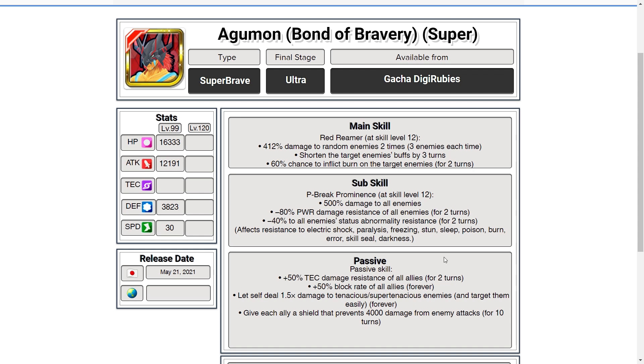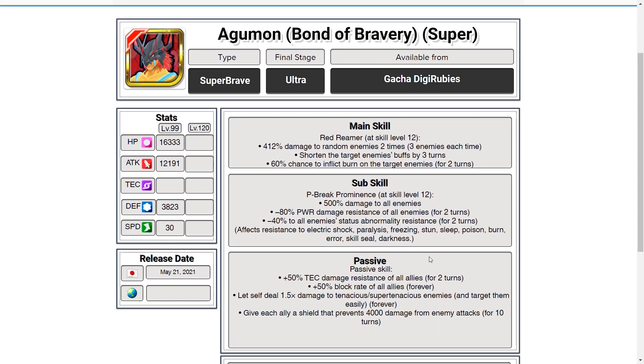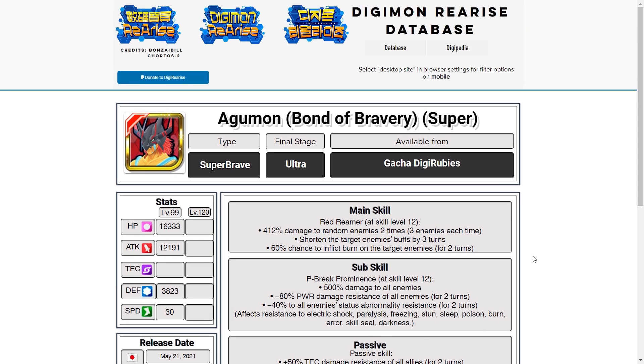His passive gives 50% tech damage resistance to all allies, 50% block rate to all allies, 1.5x damage to yellow enemies, and a 4000 shield to all allies. Overall, nothing in his kit really stands out. The EX skill is great with that revive, but the rest of his kit feels kind of bland.